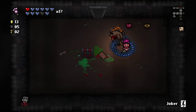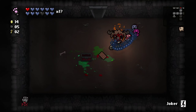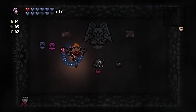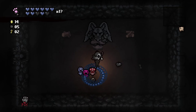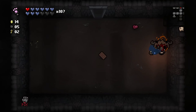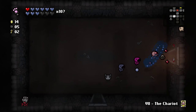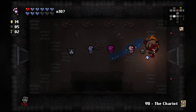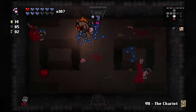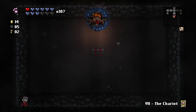We go to the Devil Room and get Dead Cat. I may as well take it. Dead Cat gives us 9 lives and puts us onto 1 Red Heart — which is fine because we already only had 1 Red Heart. So now we have a bunch of respawn chance. And yes, we have got just about all the Guppy items on this run. It's funny — I was only just recently saying it's been a while since we've been Guppy.